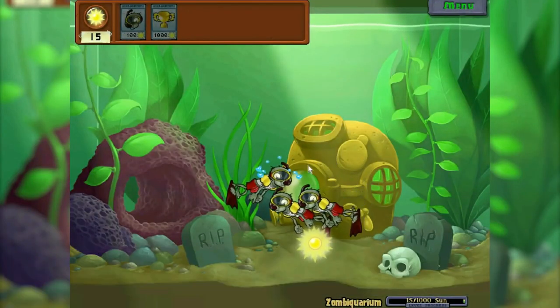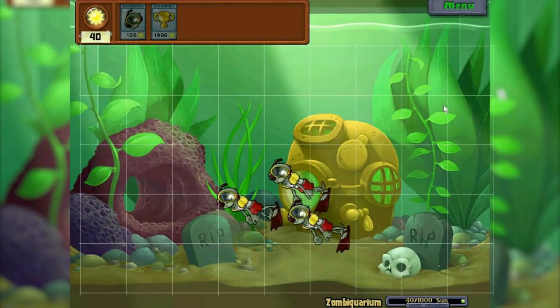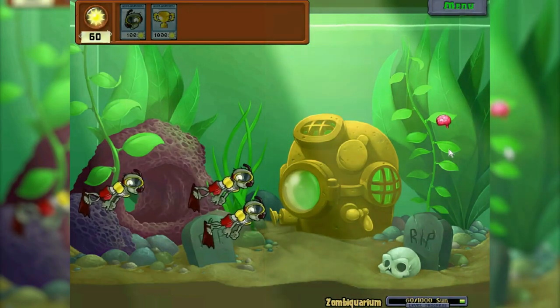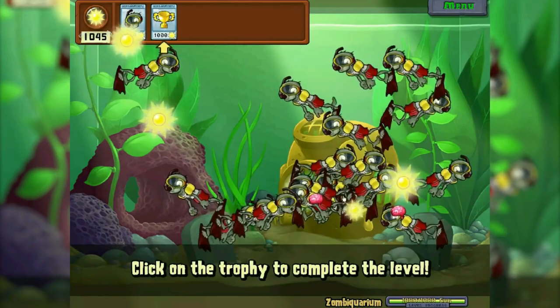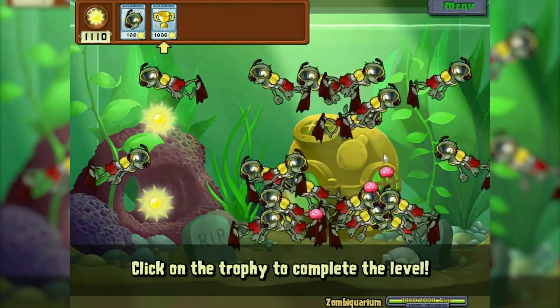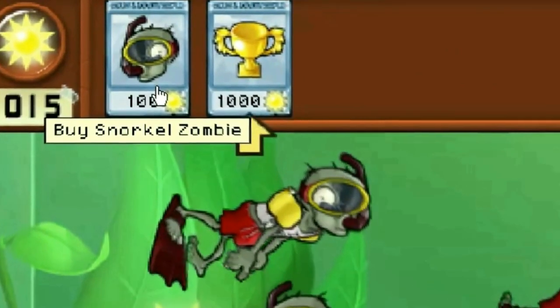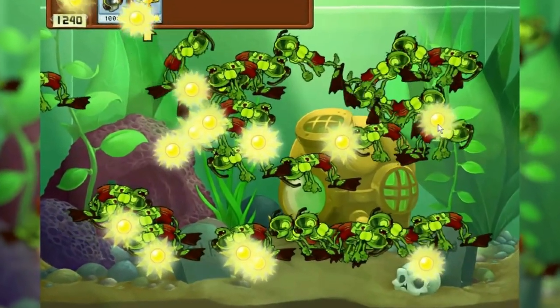Zombie aquarium — of course there are no cells here, but if you imagine that they are, it turns out that we can feed the zombies only in this part, which is not difficult at all. We can finish this game. But let's do something for fun — let's buy a lot of snorkel zombies. It looks cool!